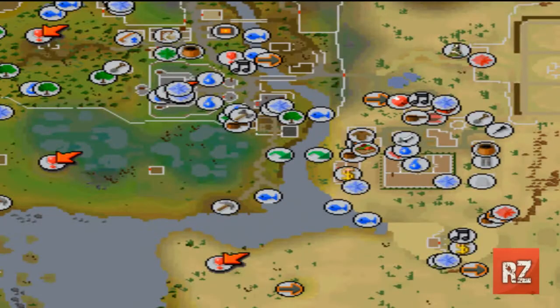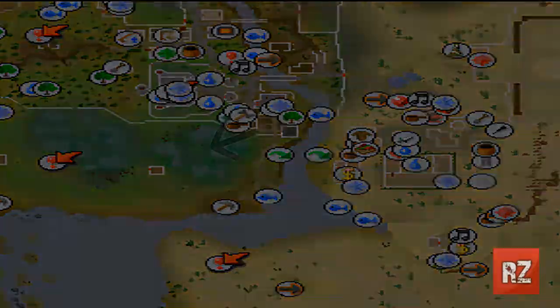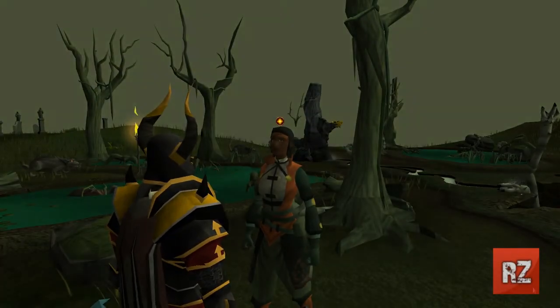If you are interested in participating in this event, you should go to the Lumbridge Swamp right about here and you will see an activity star where the Nexus will be held. To start this minigame, you're going to want to find the NPC Ysandria.